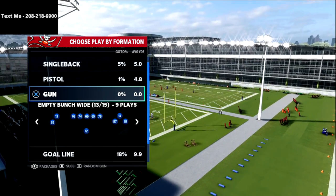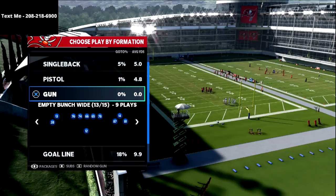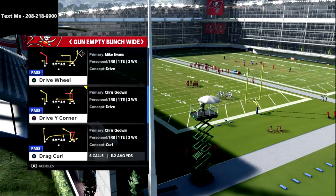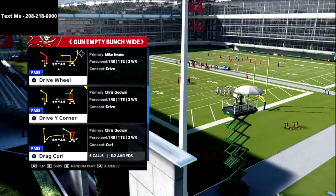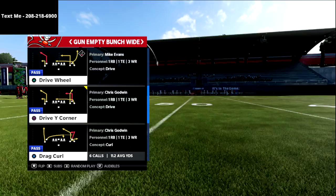As you can see here, it's the empty bunch wide. This formation is honestly a ton of fun in this year's game. The concept I'm going to be going over is my base play out of this formation — it's my favorite little formation. I just released this empty bunch wide into the text message membership.